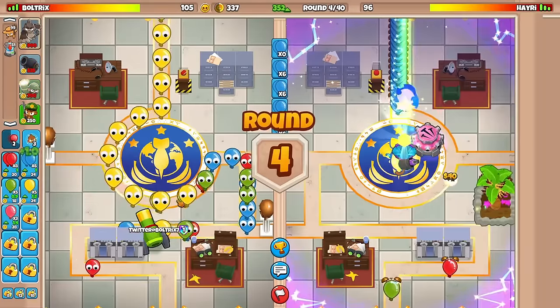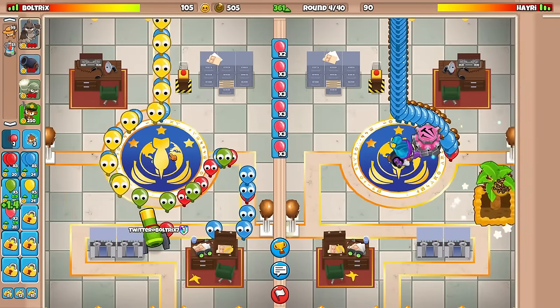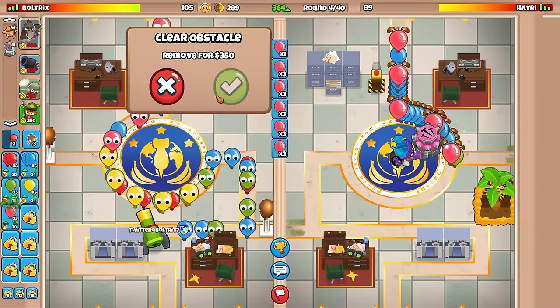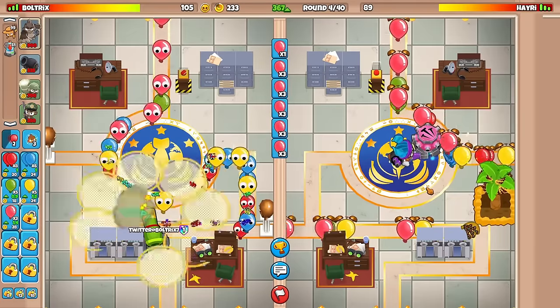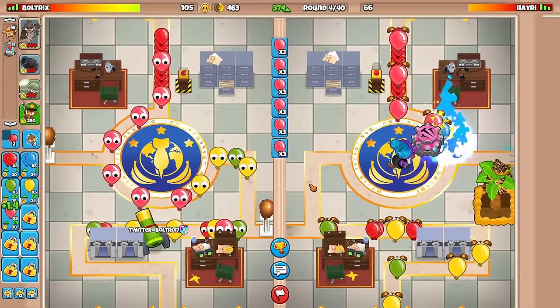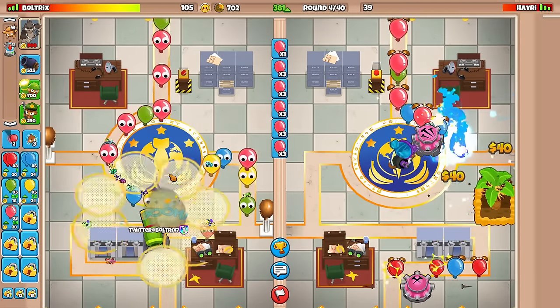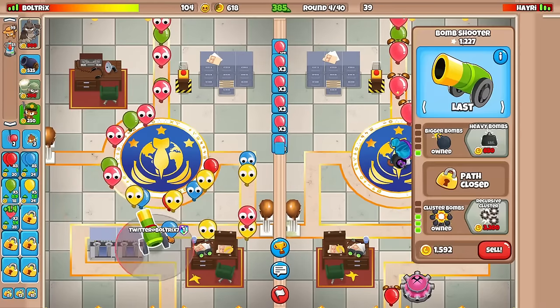Let me go for the bigger bombs there. Space Pinks are here now — he's definitely not going to be liking this. Oh my god, he is so greedy. He's going to have his level 3 ability, that's why. Look how low he is!